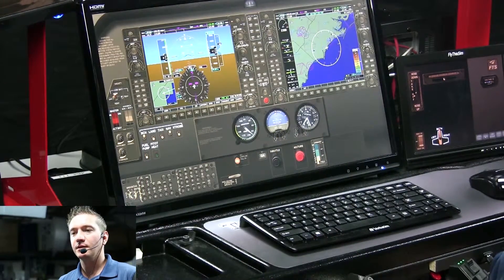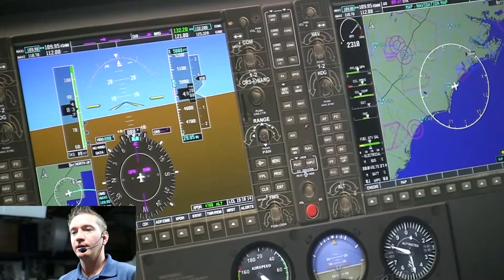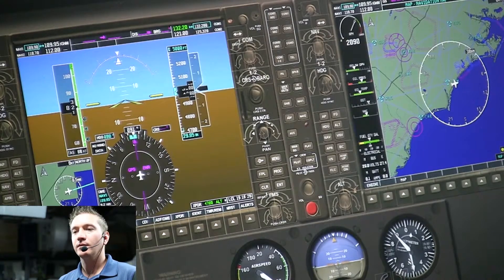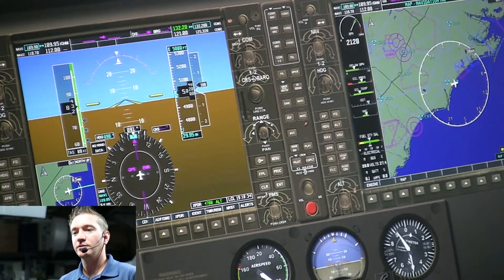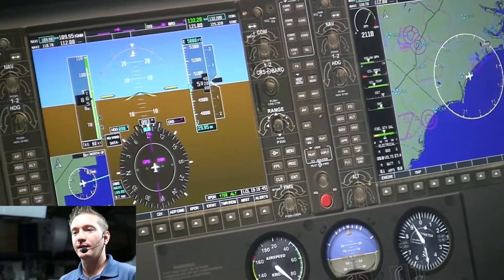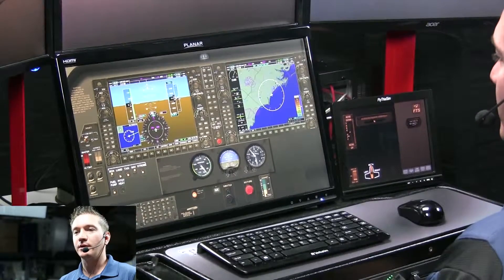We're at 4,700, climbing to 5,000. Get back to our heading of 090. I'm going to start reducing my power here at 4,900, and we'll maintain an airspeed of 90 knots. I'll let the airspeed increase slightly, let the nose come down a little bit. We'll be controlling our airspeed with our pitch and our altitude with our power. We're climbing a little bit and we're a little slow, so we can bring that nose down just a little bit to increase our airspeed and help maintain that altitude. Reduce our power slightly — we're starting to climb just a little bit. Increase slightly. It looks like about 2,100 RPM is going to get us what we want here.